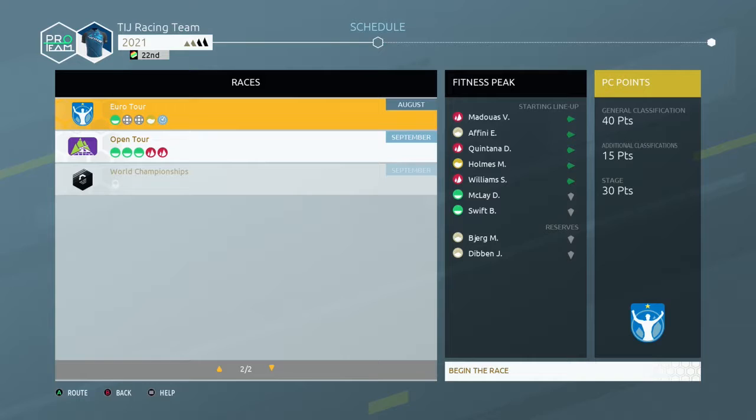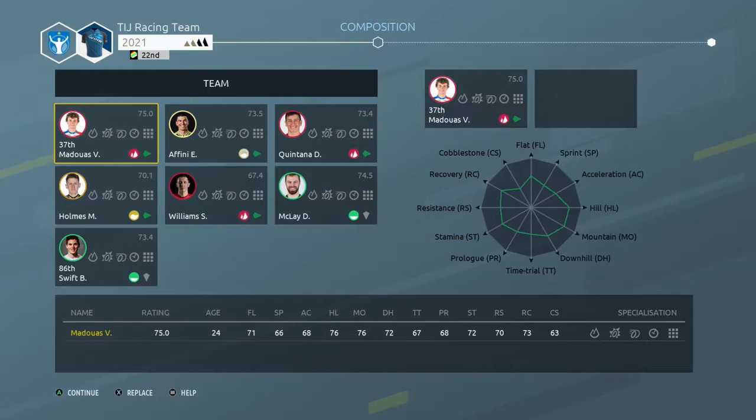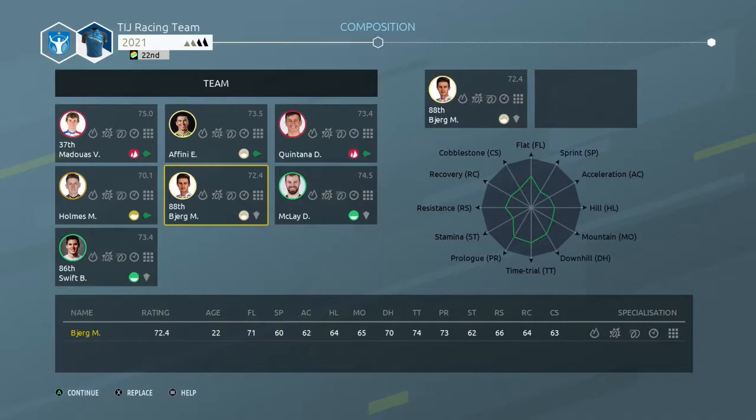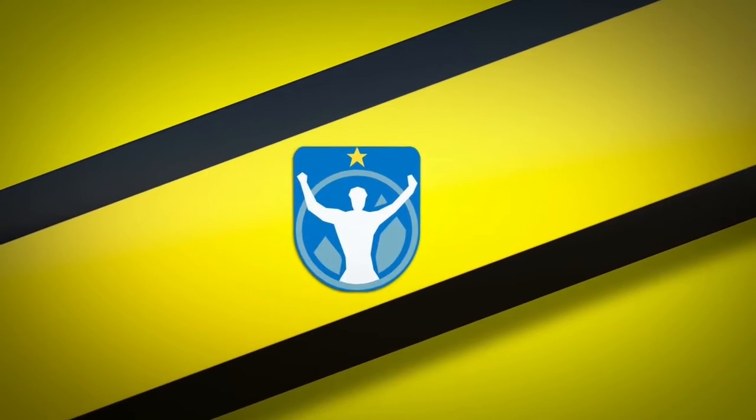Onwards and upwards. So in this tournament: 30 points for a stage, 40 points for general classification, 15 points for other classifications — it's a big tournament. It starts with a flat stage, then I'm not sure what those other two stages are. Here we go for the Euro Tour. Let's alter our team before the start of the race — seven riders in for this one, Madouas is definitely in. I'm going to take Williams out and put Beers in. Apart from that, we're staying with that team. Can we make it three out of three?